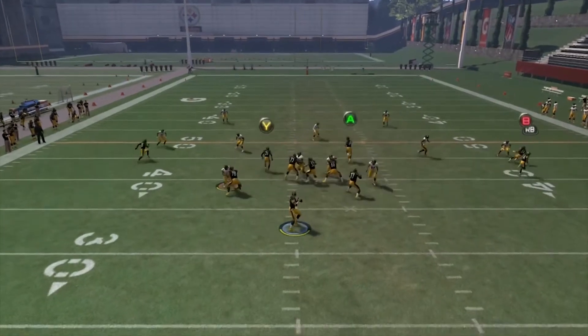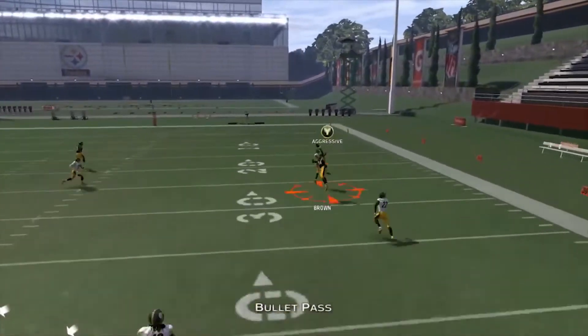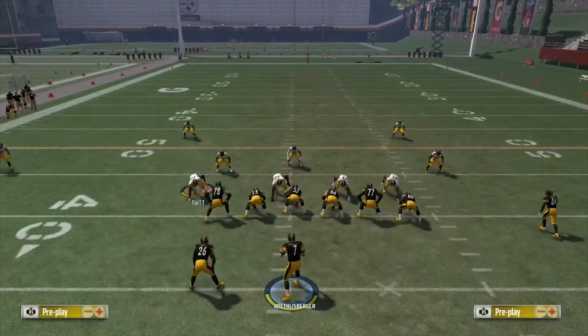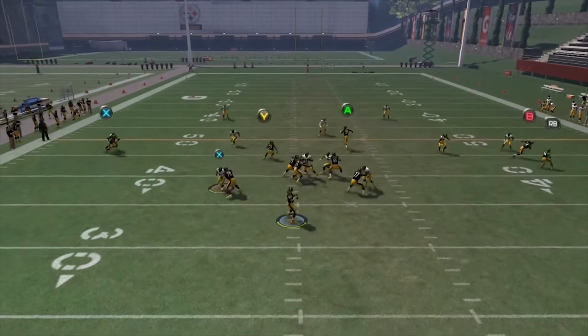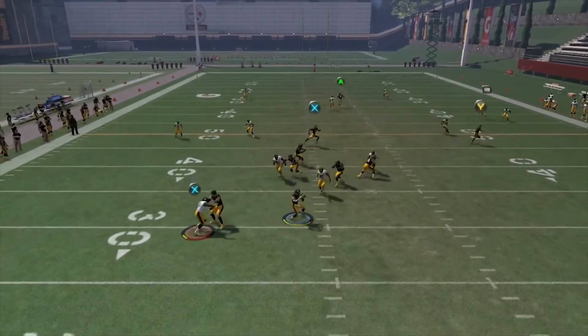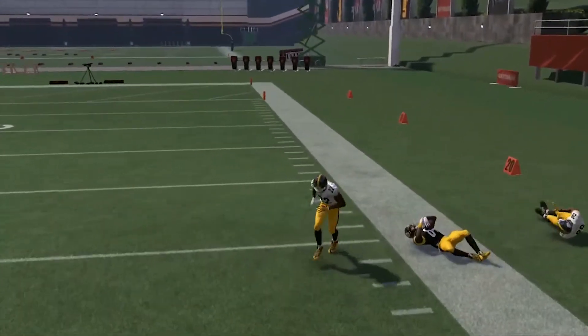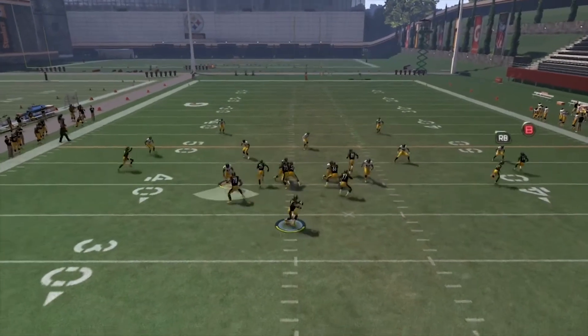But ideally you want to hit this wheel route for a big play — tight end streak takes the strong safety's attention, boom, throw it to your best receiver and make plays. This is why I continually tell you guys: if you're going to run wide trips, put your best receiver in the slot, because there are so many plays to get him the ball for big chunks of yards. Possession catch along the sideline over the cloud flat, in front of the safety — attacking and killing cover two schemes.